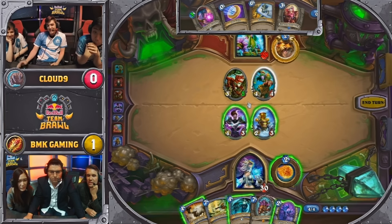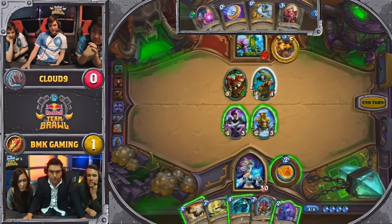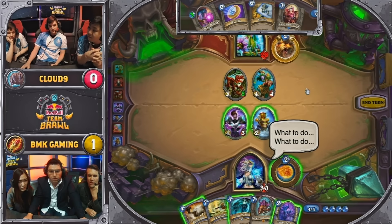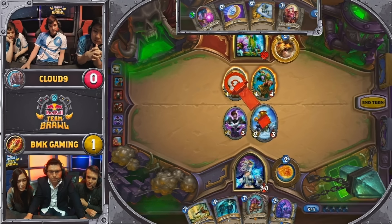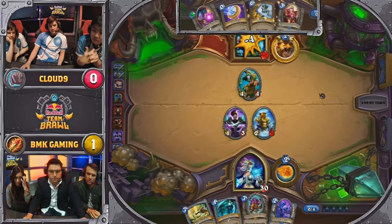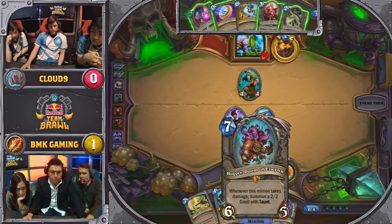In Arena, it might sometimes be hard to have enough beasts for it, but it seems like in sealed you can have enough to consistently get the buff off. That's a really good analogy, comparing it to Arena, where a lot of times you have to evaluate synergy based on what you already have versus what you might think you might get, so it's not always guaranteed. In sealed, you open up 240 cards, so synergy there is more likely. Polymorph on a 2-drop there — that might come back to bite them in the end.